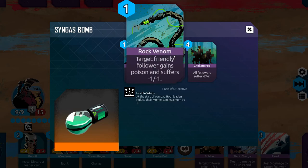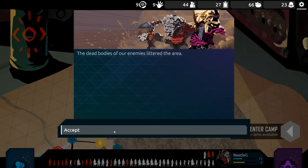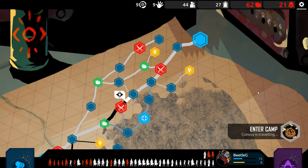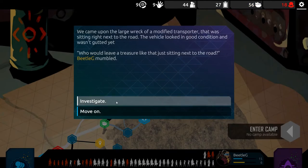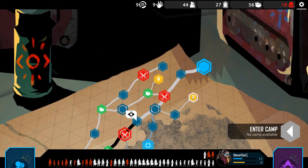Infect is okay. Rock Venom is okay. And Choking Fog's pretty good — at the start of combat, both leaders reduce their momentum maximum by 1. One use? Oh, I guess just each combat you have one use of it — makes sense. Let's move on. They're being attacked by the Hilltriberators. We don't have enough food, really, so we're gonna move on. I think I'm going to go up here because we get food and the quest, whereas down here we just get the quest.